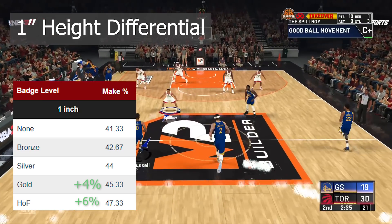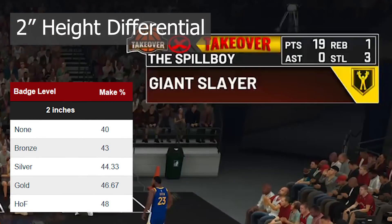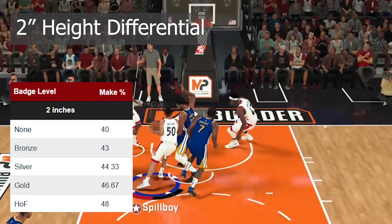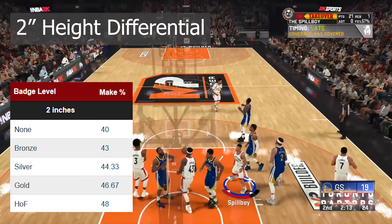Moving to a two inch difference, it's a very similar comparison to the boost you get at one inch, although on Gold badge you'll see almost a 1.5% increase as opposed to Gold at a one inch difference, while nothing else increases more than 0.7% at this height differential.